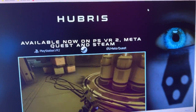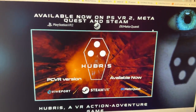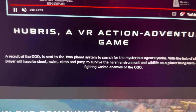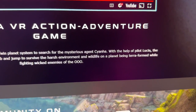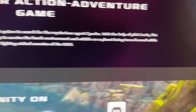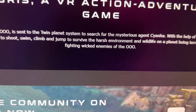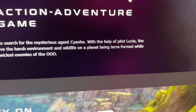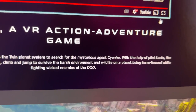Let's take a look very quickly at their website. It's been revamped. If you're not familiar with what Hubris is, it's basically a recruit of the U who is sent to the twin planet system to search for the mysterious agent Siena. With the help of pilot Lucia, the player will have to shoot, swim, climb, and jump to survive the harsh environment and wildlife on a planet being terraformed whilst fighting wicked enemies of the U.